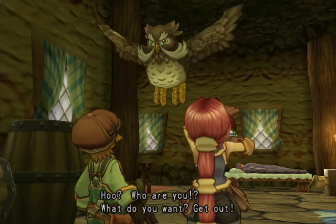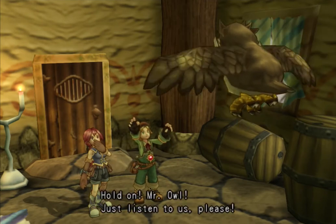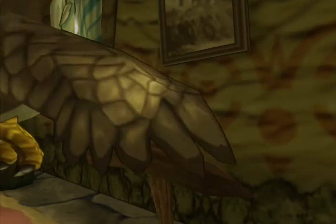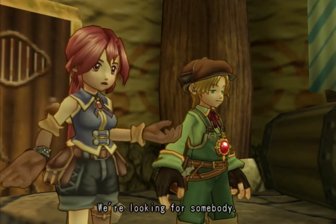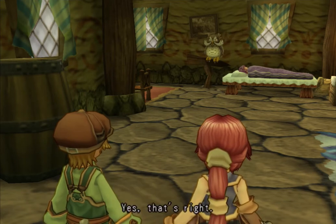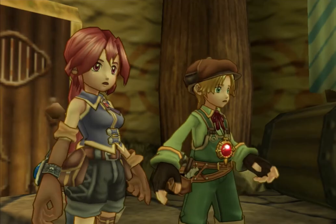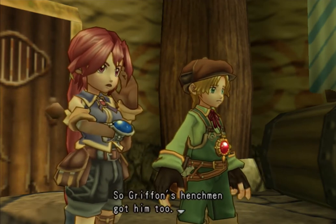Who are you? What do you want? Get out! Hold on, Mr. Owl, just listen to us please. We're looking for somebody — his name is Crest. Do you know him? Crest? So you've come to see Crest, have you? Yes, that's right. Crest is dead. Dead? Oh no, so Griffin's henchmen got him too. Now what are we gonna do?